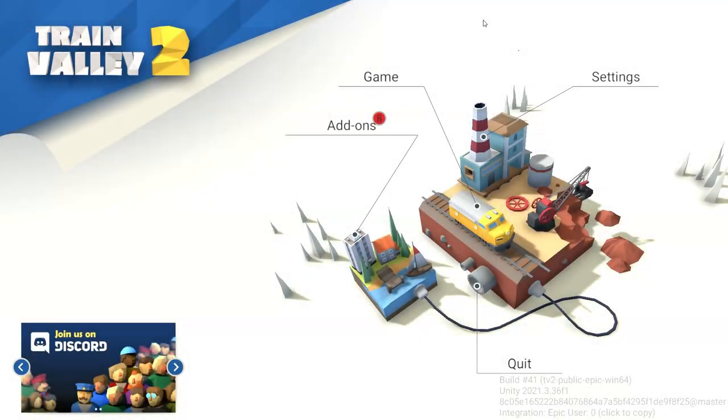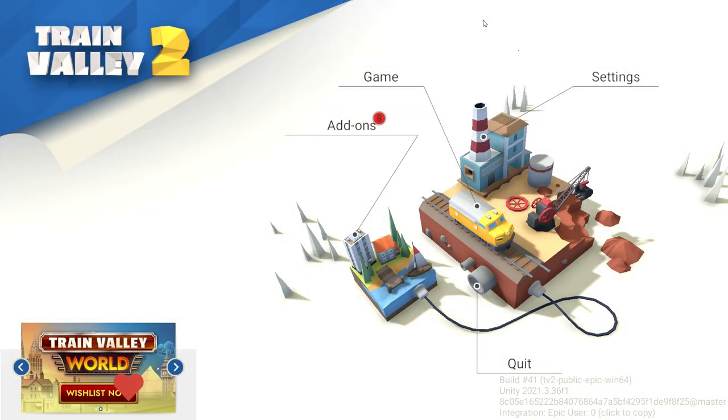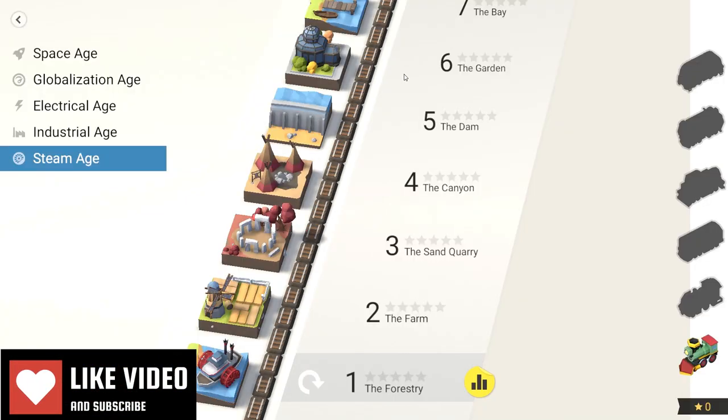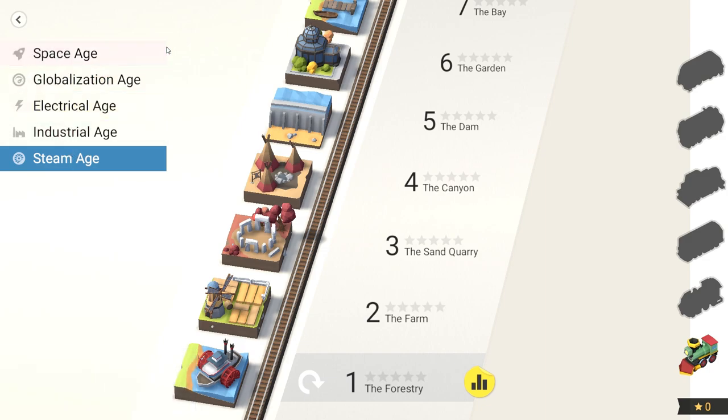It is the penultimate day of 30 Games in 30 Days - this is day 29 and we're playing Train Valley 2. We're going to dive straight into the game, going in absolutely blind. We can do Steam Age, Industrial Age, Electrical Age, Globalization Age, or Space Age. Let's start with the Steam Age - start at the very beginning, level one.